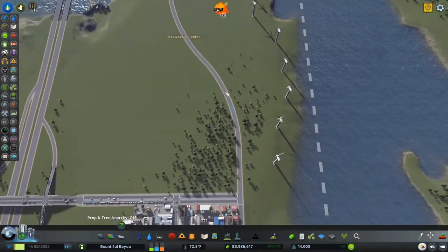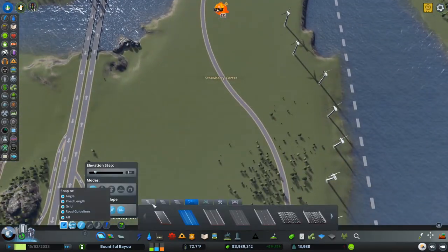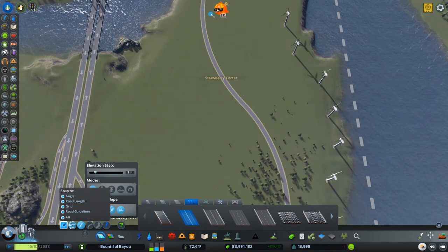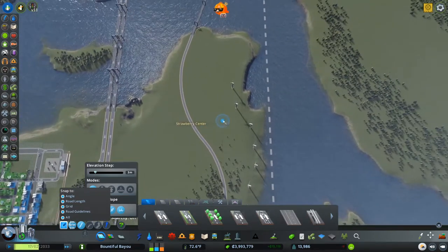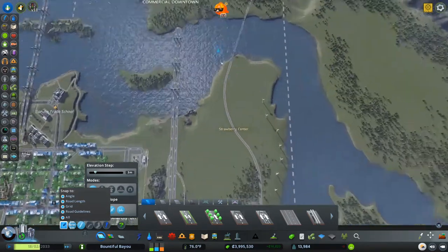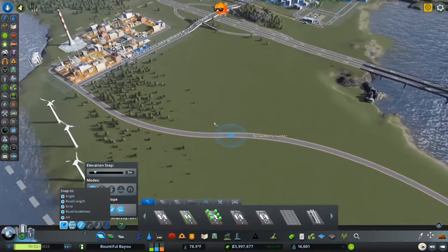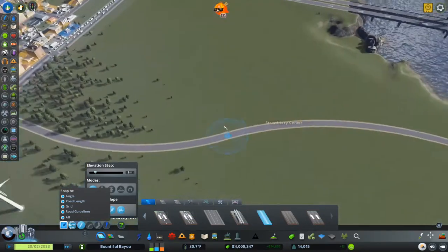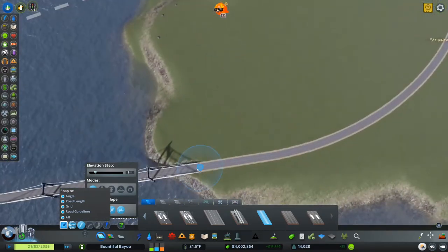We're going to have this road that cuts through here, and the nice thing about making this kind of curvy road is it does make it feel a little bit more rural rather than making it very straight. You could absolutely make this very straight and everything would be fine, but this kind of forces us to change up how the farmland is going to look. I'll show you why right now - I want to do dirt roads off of this.